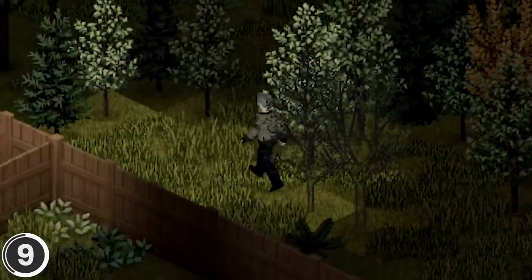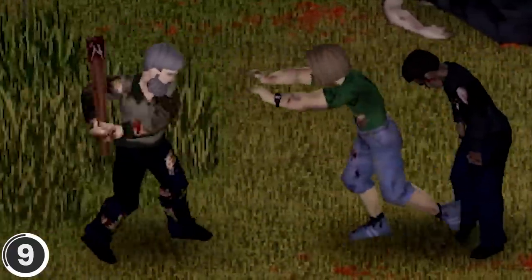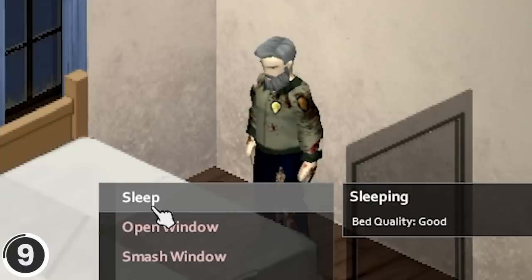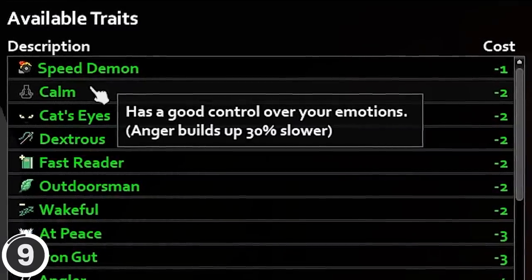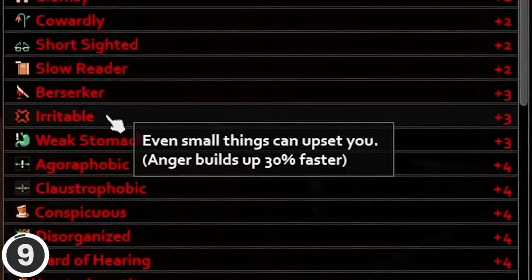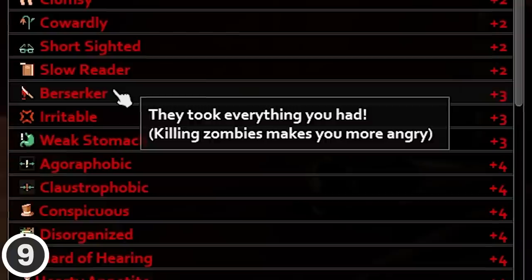Very high anger can cause you to get scratched while going through a tree. Hitting and killing zombies will reduce anger. Sitting, reading, exercising, sleeping, and simply being alone will also reduce anger. The mod also adds 4 new traits: Calm reduces all anger gained by 30%; Irritated increases all anger gained by 30%; At Peace means you're unable to increase anger; and Berserk means killing zombies increases anger.